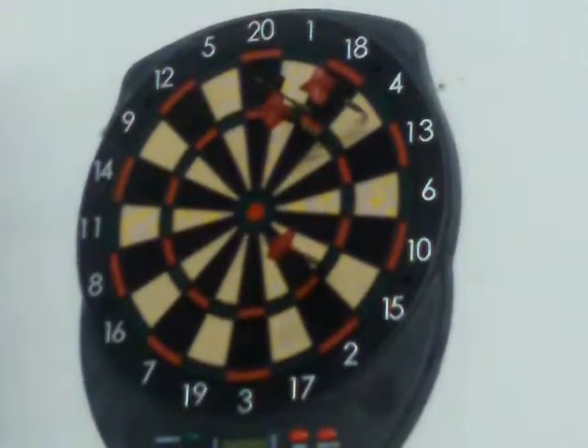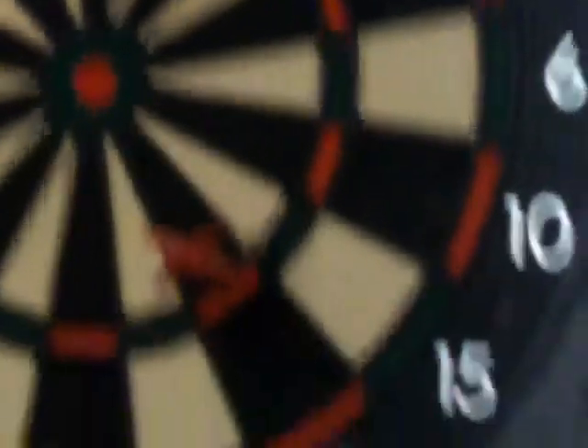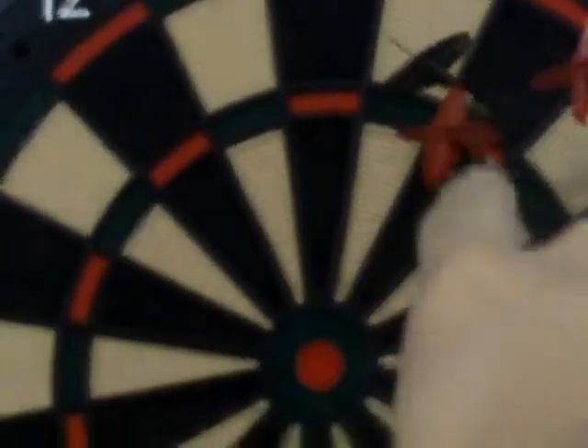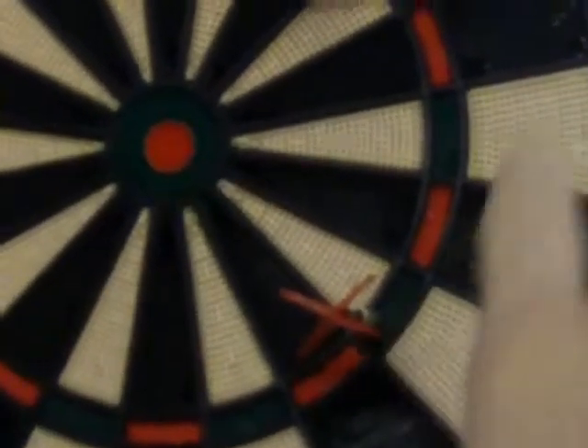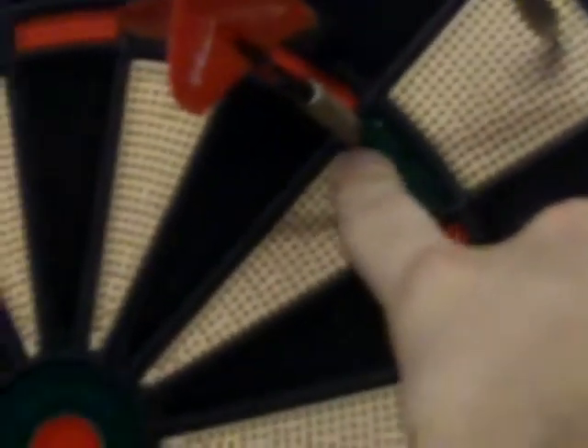Here we go, there you go. Now let's look at the results. I had a grouping right here, and these two kind of went in the same area, but none of them went around the bullseye. They weren't even within this inner ring. I guess that one right there was kind of close, and that one was kind of close, but not really — this one was at like the edge of it.